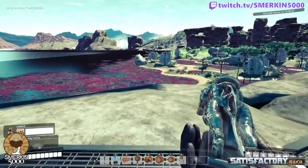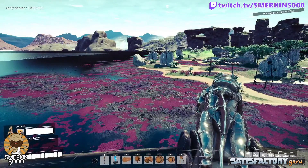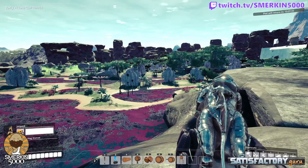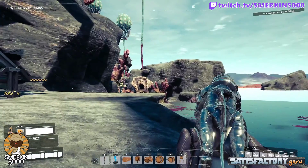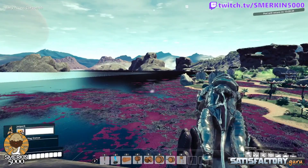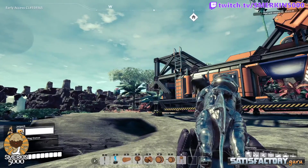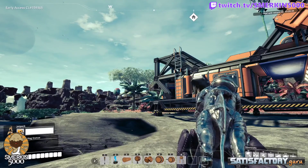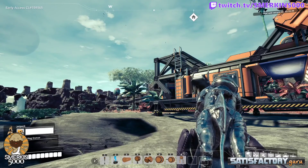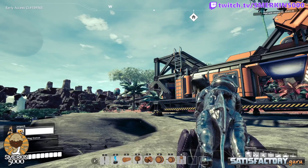We've chosen this location here on the east swamp because it has an abundance of bauxite that we need for alumina. There is a sulfur node just here, and we've got water here. All we need to do is bring in coal — which we're going to drone in from over that way — and also quartz, which is up on that ridge. Now, if we're going to drone in materials, how can we do that if we don't have batteries made yet? I'll show you a technique to help kick-start that setup.